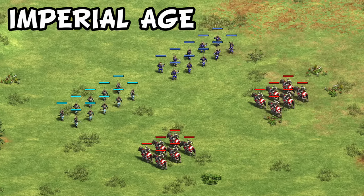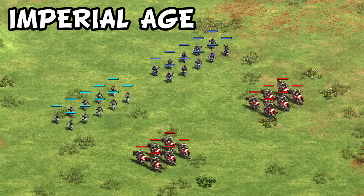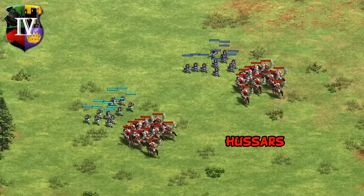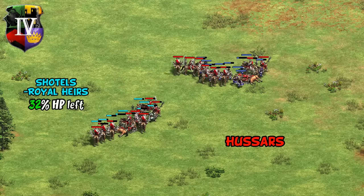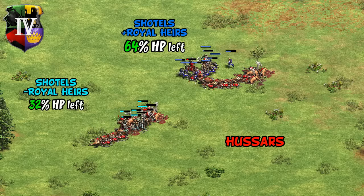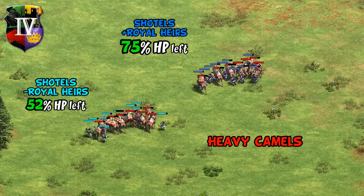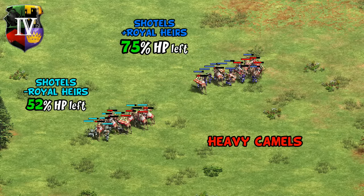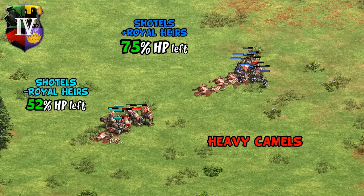That's castle age, but the tests were also run in imperial. Against something like the Hussar, they were already very good from a total resource perspective, but they'll now end with double their previous HP left over. It's almost the exact same story against Heavy Camels — again going from a little cost-effective to very cost-effective. At no point so far have we seen a result flip because of the bonus — they're just turning modest victories into major ones.